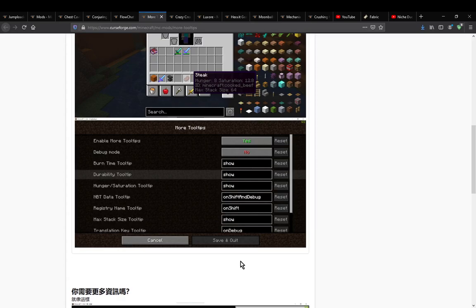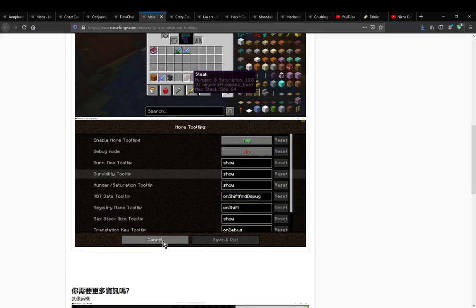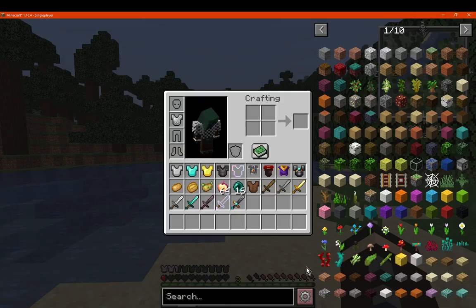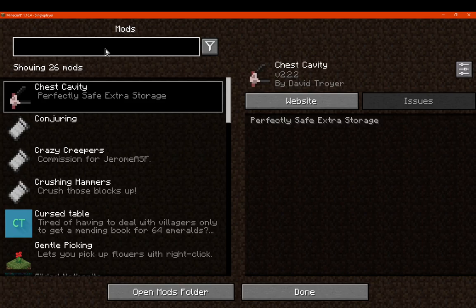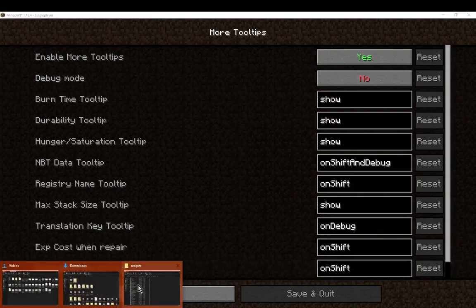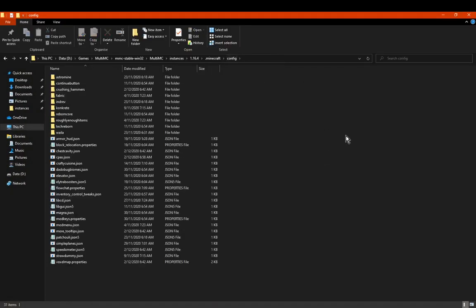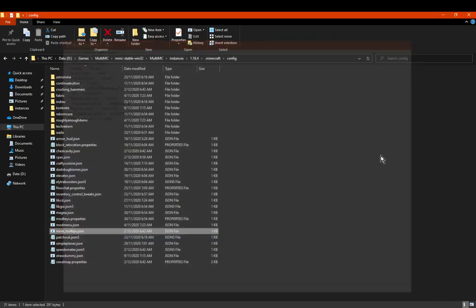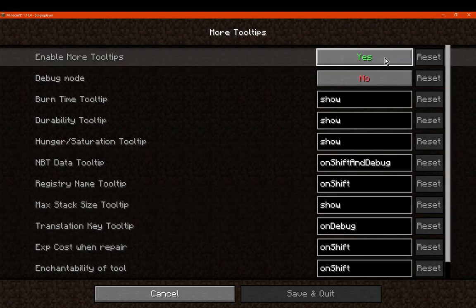Is that only with the F3H advanced tooltips? I'm not sure. You've got NBT data if you need that information, and you can enable or disabling stuff. There's translation as well. I'll check the configs — it does seem to be in mod menu, so I'll go here. You can access any of these via the config file, but I'll go the mod menu way.